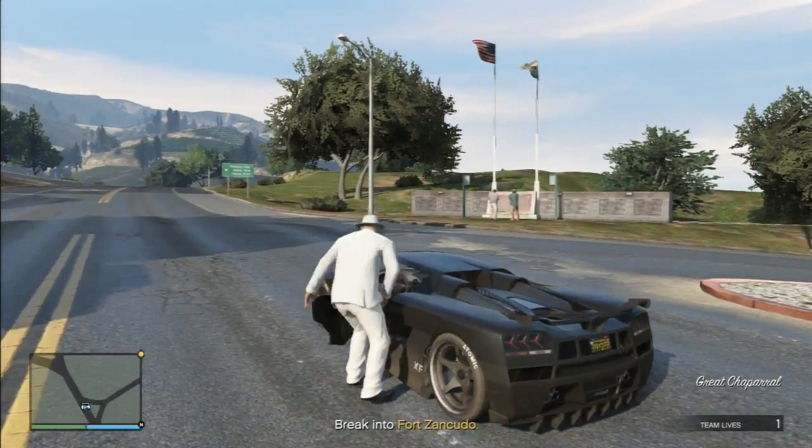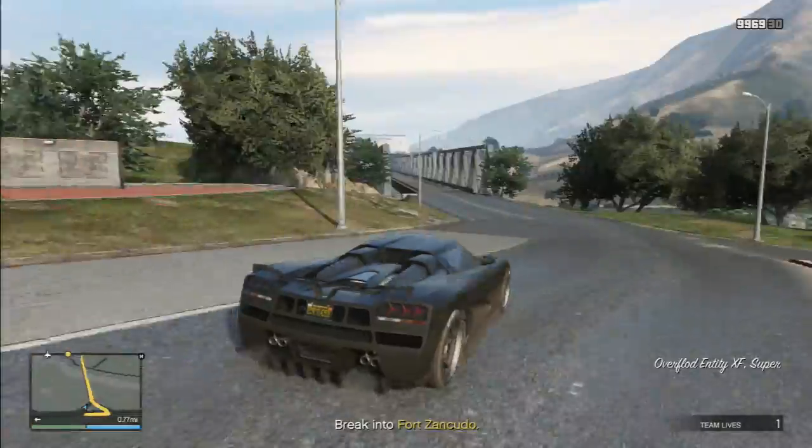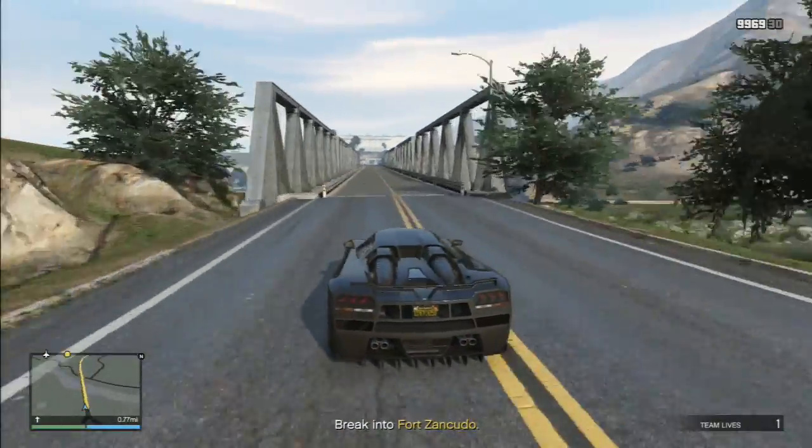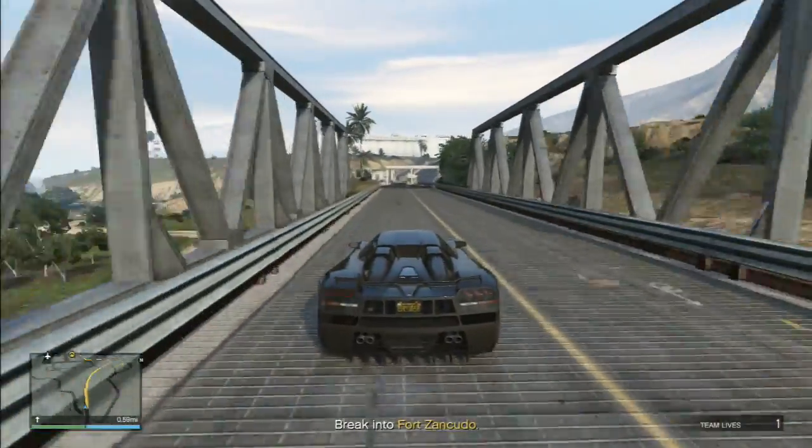Hey guys, Greyleaf Gamer here, and today we're going to have a look at Extradition. It's a Mart mission that gets unlocked at level 50, and I'm going to show you a method today that has you killing the DA within a few seconds of them spawning practically every time.